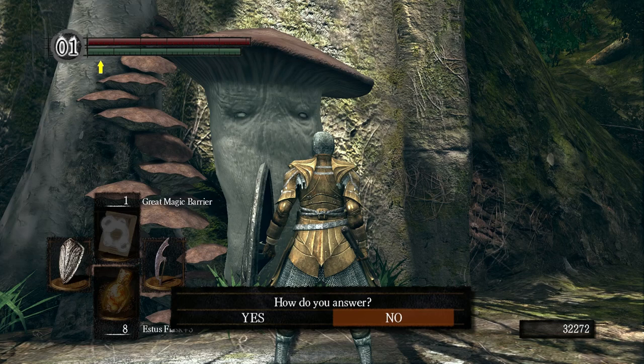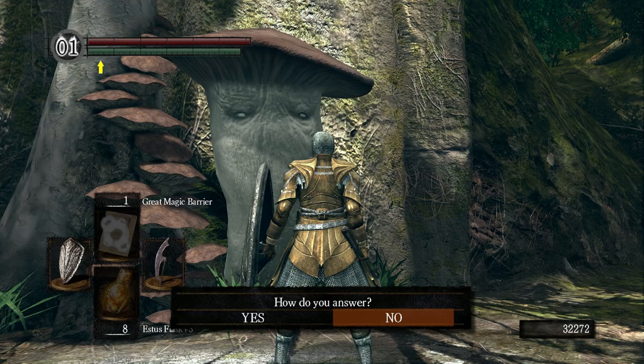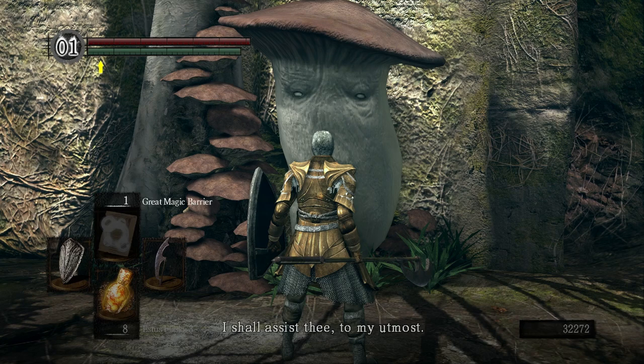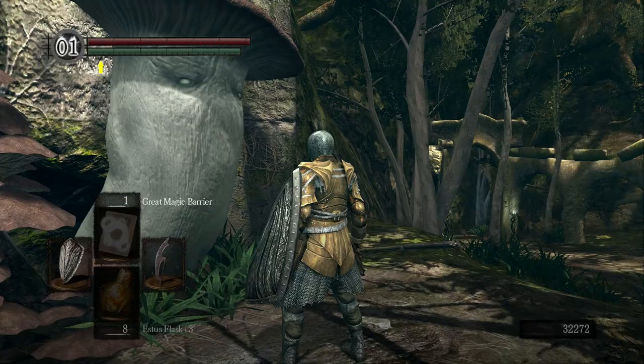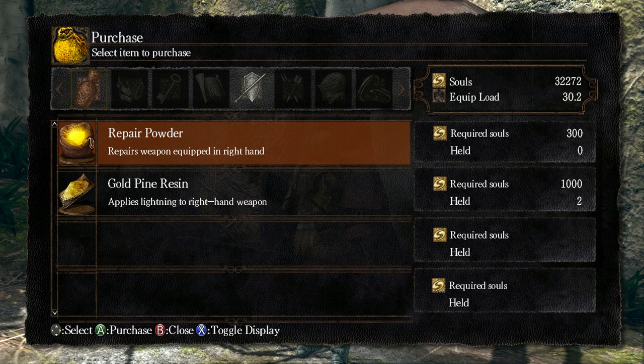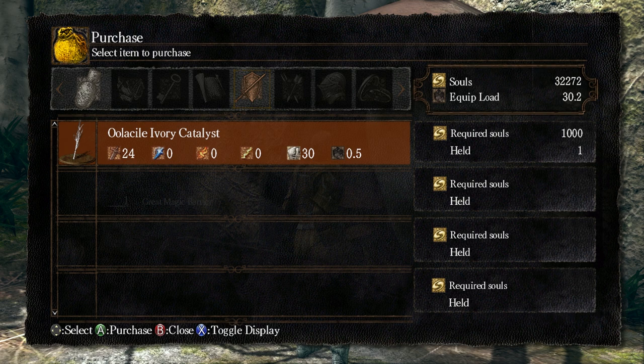'I am Elizabeth, guardian of this sanctuary — something of a godmother to Princess Dusk. I shall assist thee to my utmost, for I am one with the sorceries of Oolacile.' Something of a godmother to Princess Dusk, she says. And now we can actually buy Gold Pine Resin, which is great. I always say 'Ulisil' — Oolacile.